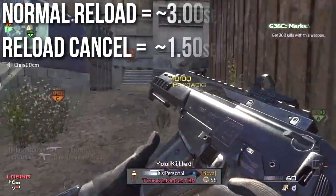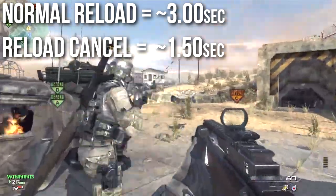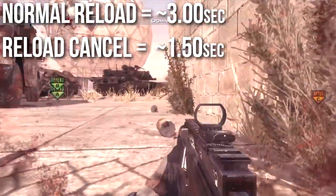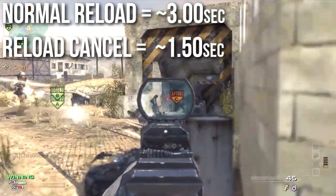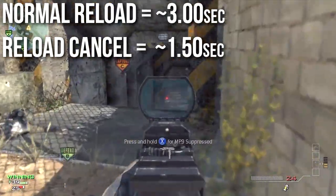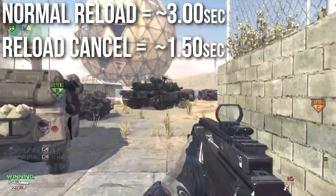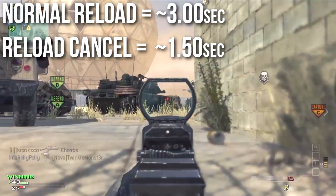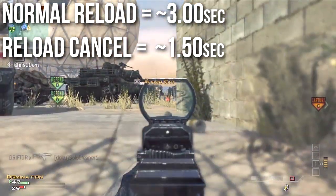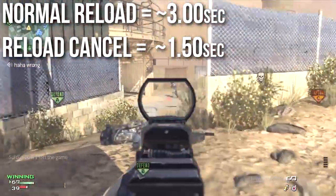When it comes to reloading, the G36 is very unusual, mostly because this is one of the places where the statistics I have and my practice with the gun vary quite differently. The numbers say the reload time is around three seconds, a little bit slower with an empty clip and faster with a full clip, with the reload cancel time being about a second and a half. My video analysis seems to indicate the reload cancel time is closer to a second 30 or 40, and the animation is often only around two seconds. So I'm going to say the G36 is a very fast reloading gun, even though my statistics say something very different.